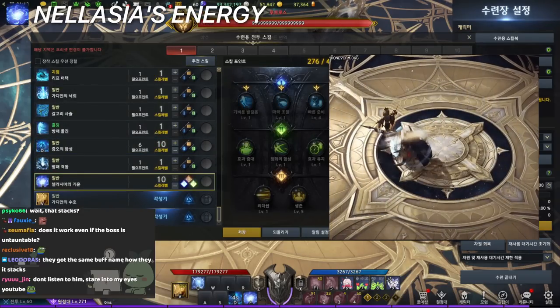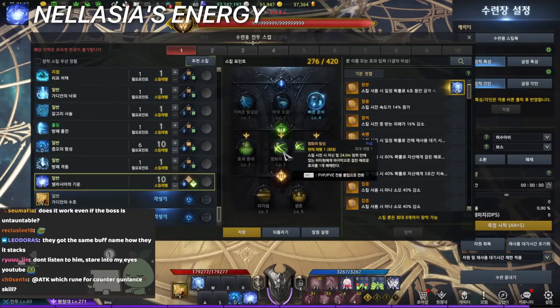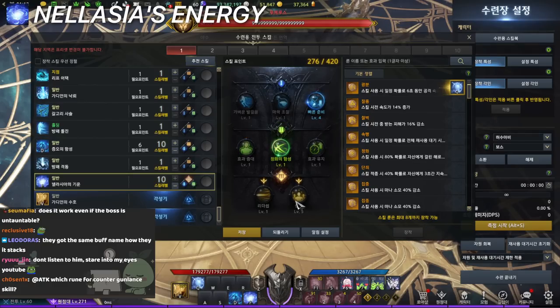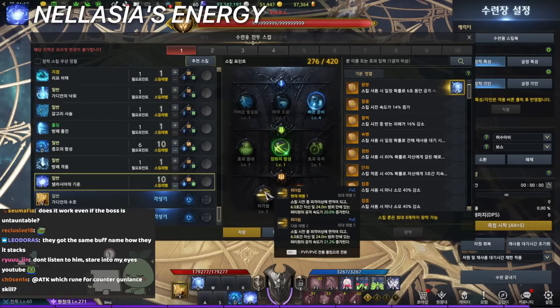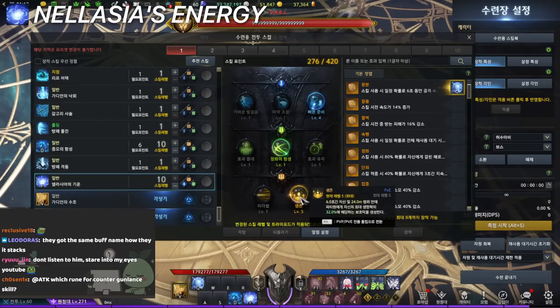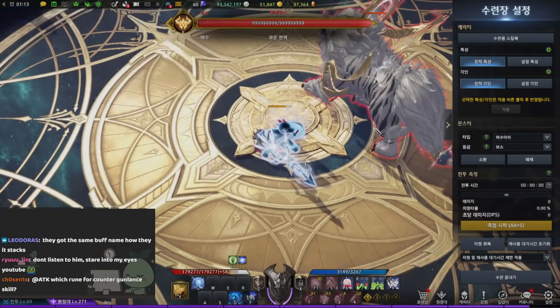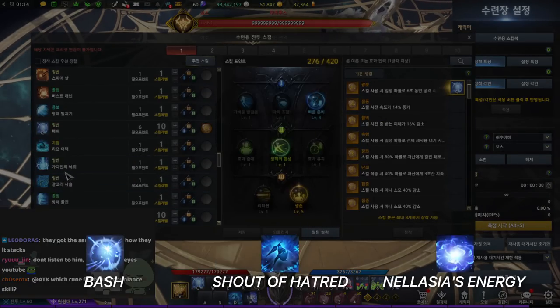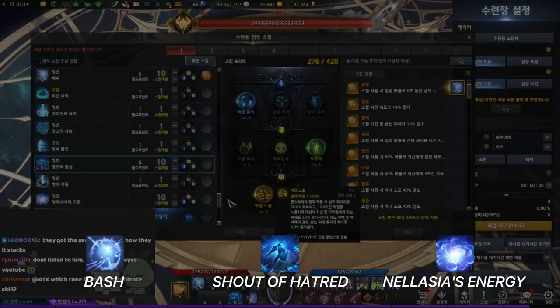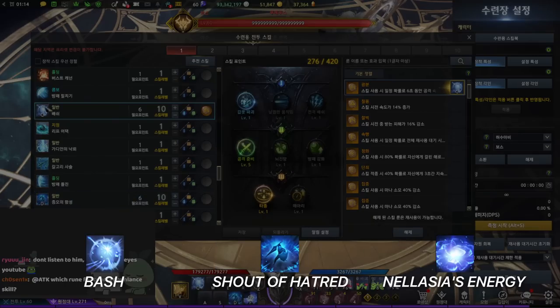Nalasha's energy is simple: use it on cooldown, and you choose between more shield or cleanse. Usually you take cleanse and add additional shield on top. It increases attack speed but most people skip that tripod. You just use your shield, it gives a shield and cleanses. Since the cooldown on these three core skills is crucial, you put cooldown gems on all of them.